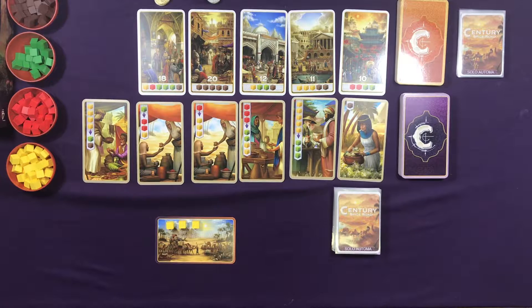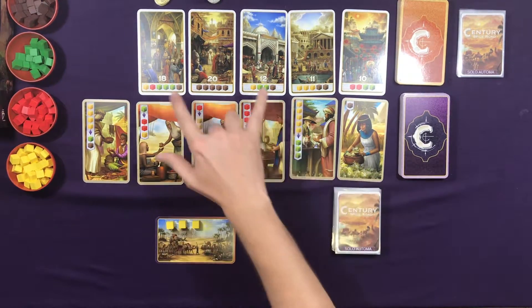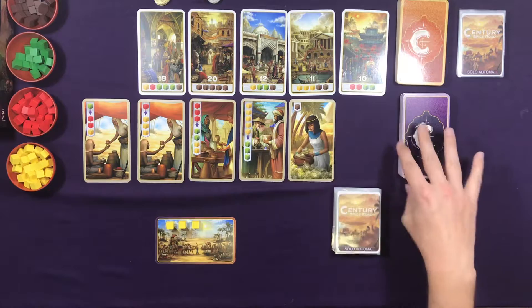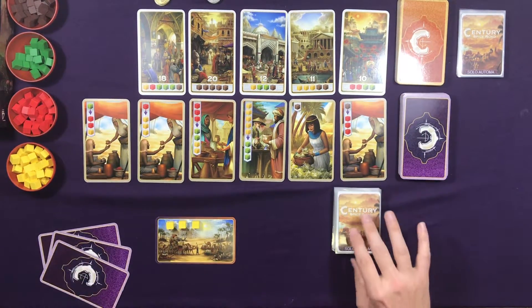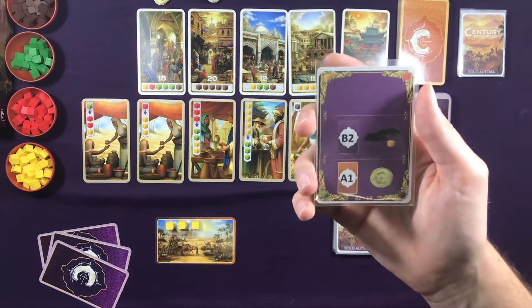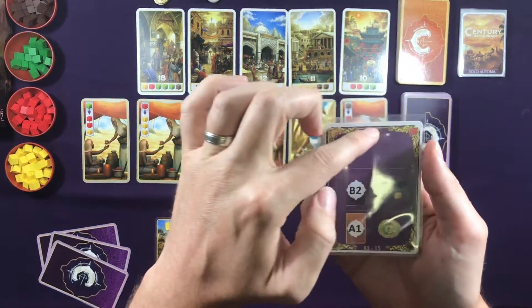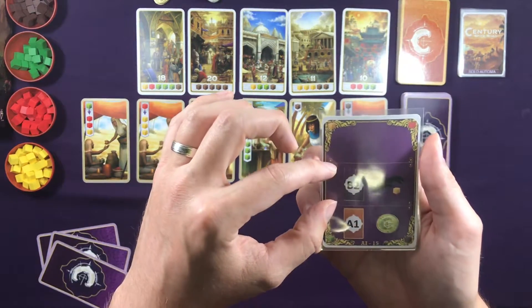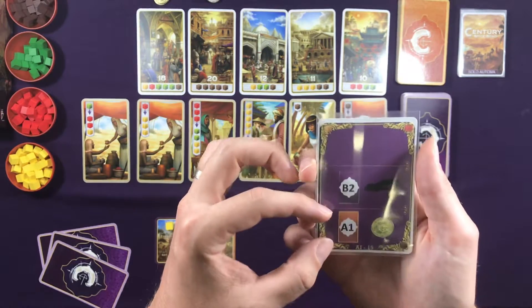Games generally take me about 15 to 20 minutes. I'm not a high-strategy kind of player — I just kind of go with the flow. An Automa card has three sections to it. When it's the first round, you're only going to do the action listed on the top third of the card. When it's the second round, you're going to take the middle action. And when it's the third round, you're going to take the bottom action only.